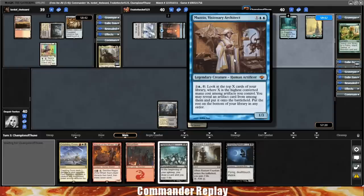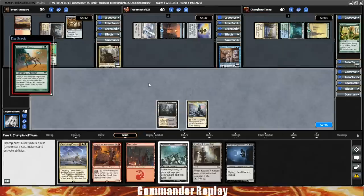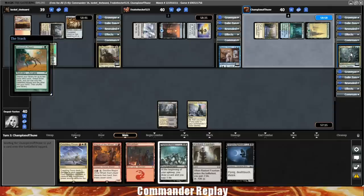Moving on from that, we have Frodo the Chef piloting Muzzio, Visionary Architect — pay four, look at the top X cards of your library where X is the highest converted mana cost among artifacts you control, you may reveal an artifact from among them and put it onto the battlefield. Kodama's Reach coming in for the Prime Speaker opponent. And finally, we've got Champion Athune piloting Prime Speaker Zagana.